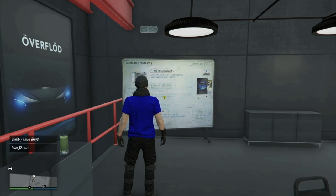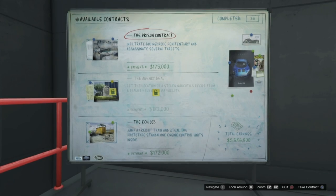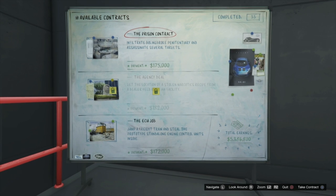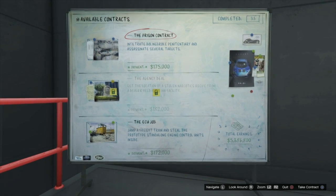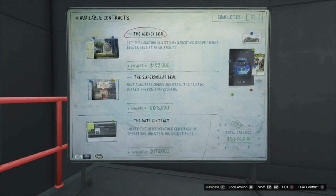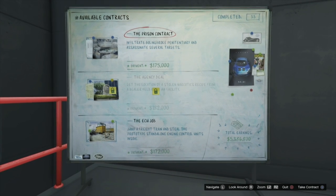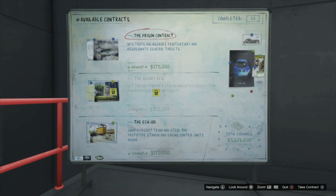In this video I'm going to be showing you how you can change the auto shop robbery missions from the Los Santos Tuners DLC, so you can get access to the ones you really want to do if the three listed are not to your taste. As we can see here I have the prison contract, the agency deal which I had recently completed, and the ECU job.